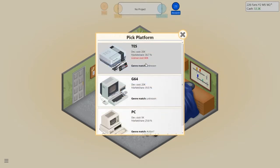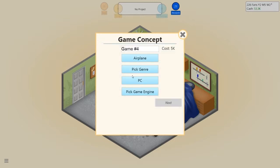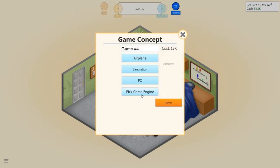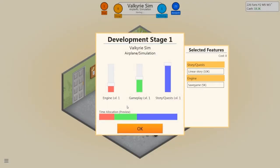For platform, I'm not going to bother with a license cost, and I'm going to develop it for the PC again. The topic — we'll do another airplane simulator for the PC on the Swan Engine. Make sure to name it — I'll call it Valkyrie Sim. Something to do with planes, reminds me of Germany actually. 2D graphics v2, so we're going to have some next-gen graphics for like the 80s. Story and quests don't mean jack, I don't believe.